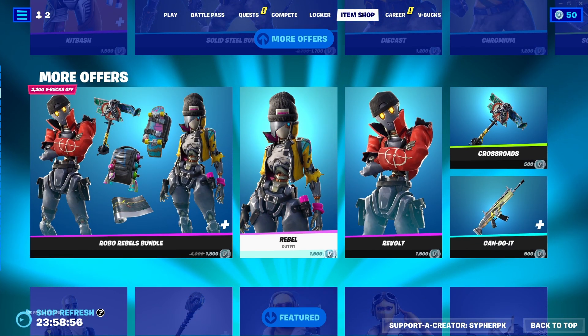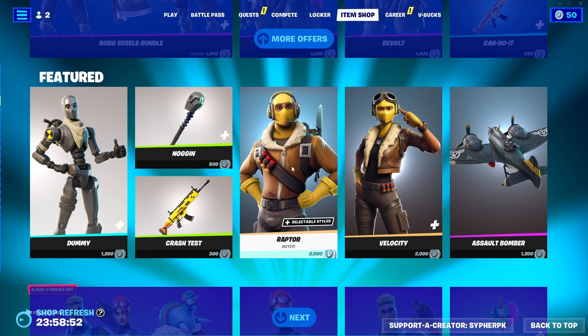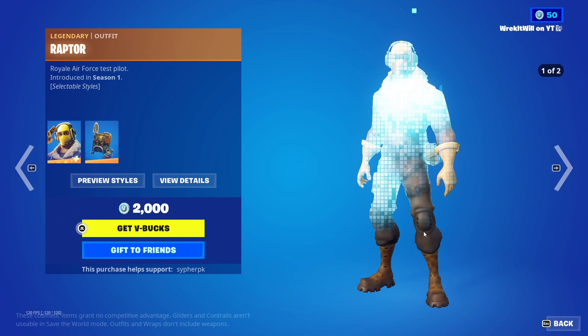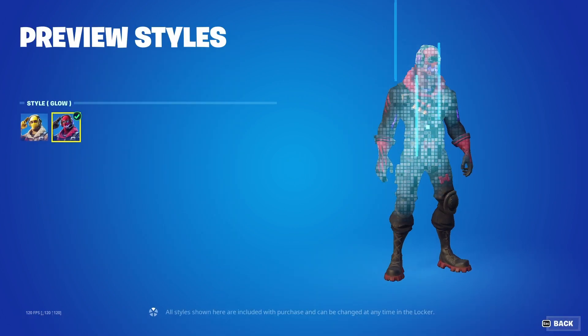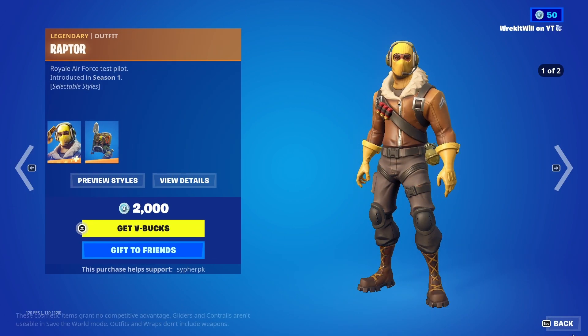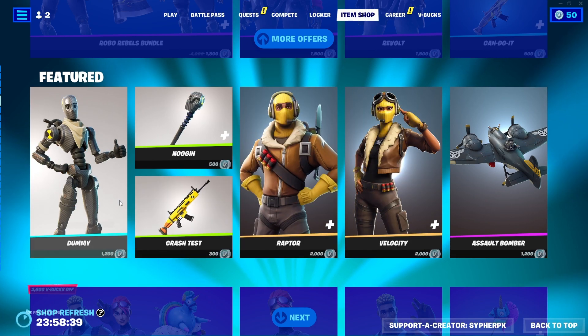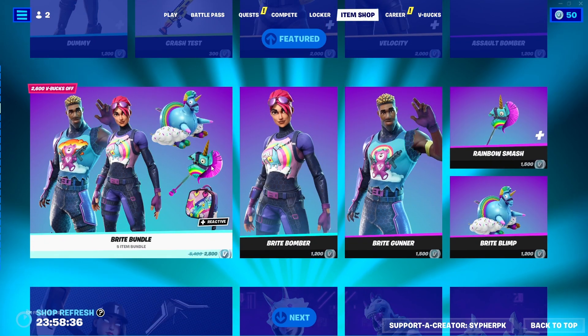They brought back a lot — it's like all the robot skins. They brought back Rebel and Revolt as well as Dummy, and then we got Raptor and Velocity back as well. Those are pretty cool, pretty OG skins. That alternate style goes hard on Raptor. Dummy's back with his pickaxe and wrap.